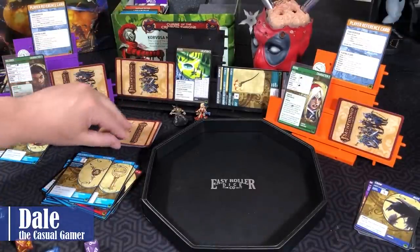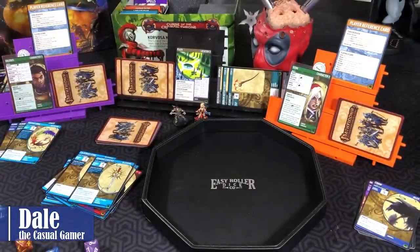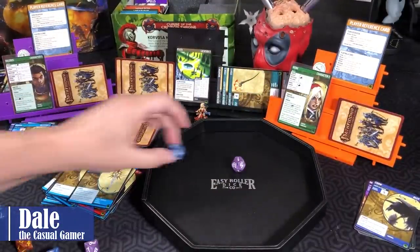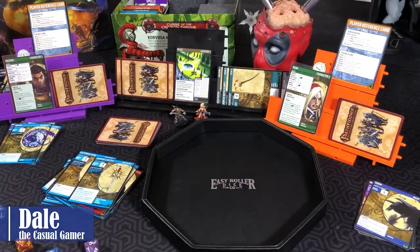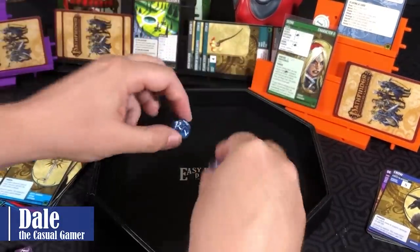For Sione's turn, check the Blessing — on your check against an Outsider card, add a D4. She will attempt to close, getting D12 plus two. Valeros blesses this, giving another D12. We need a 7, adding two — and we've closed the location!